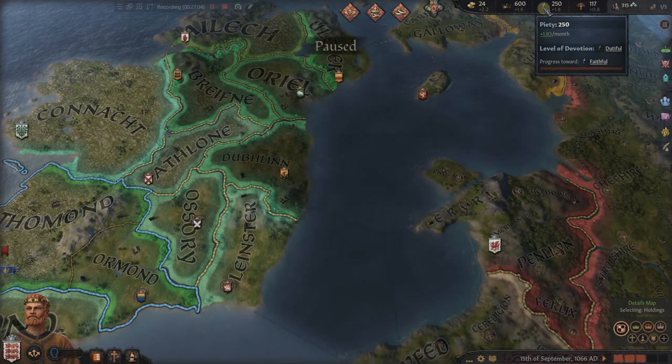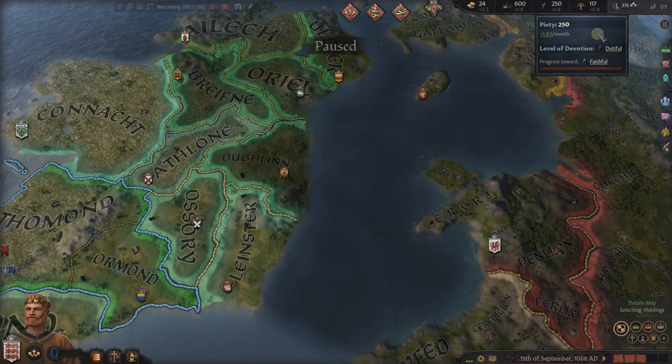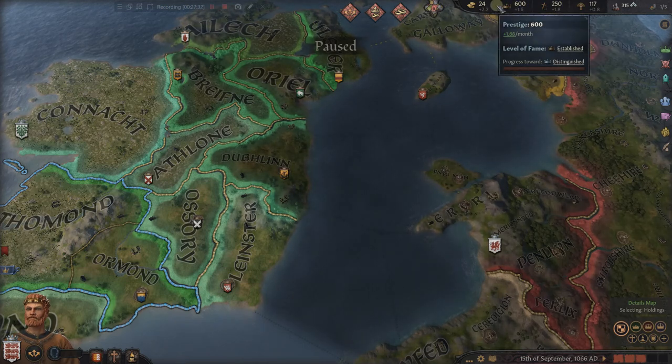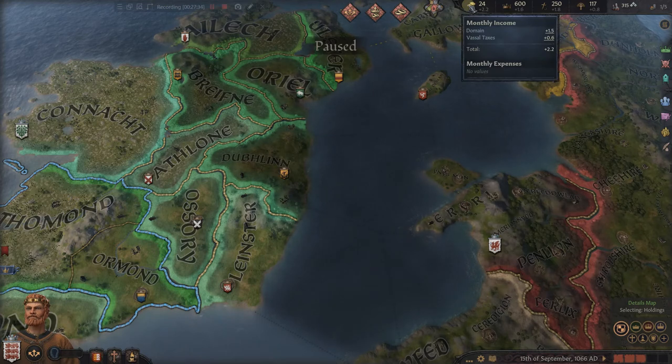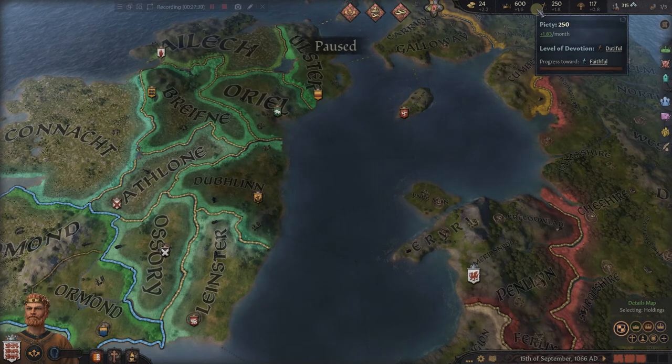Prestige is like a currency in this game. You can spend prestige, you can gather prestige — it's very much like gold, just used for different things. You see your total, how much you're gaining a month, and the level that you're on for prestige. The exact same thing for piety. Piety is going to relate to religious matters — you may have some dealings with your bishops, eventually dealings with a pope or some other religion's head, and this piety could help you deal with those situations. You can spend it, like currency, to get certain advantages. So piety, prestige, gold are all things that you can spend to make certain things happen.